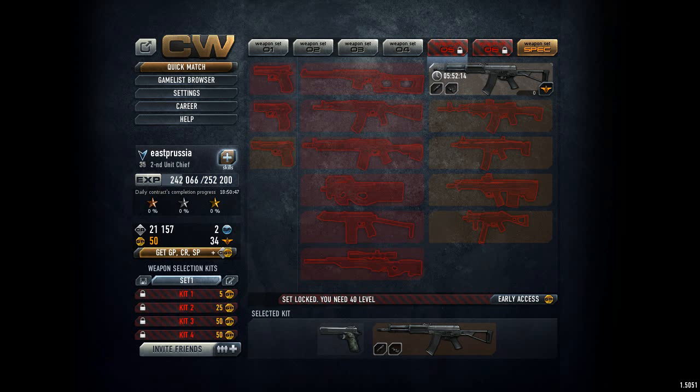Hi guys, now I'm recording the Contract Wars game in 720p and I'm playing this in 720p. The recording with Bandicam is 30fps, quality is 80%. So let's have a try and see how it looks like in the game.